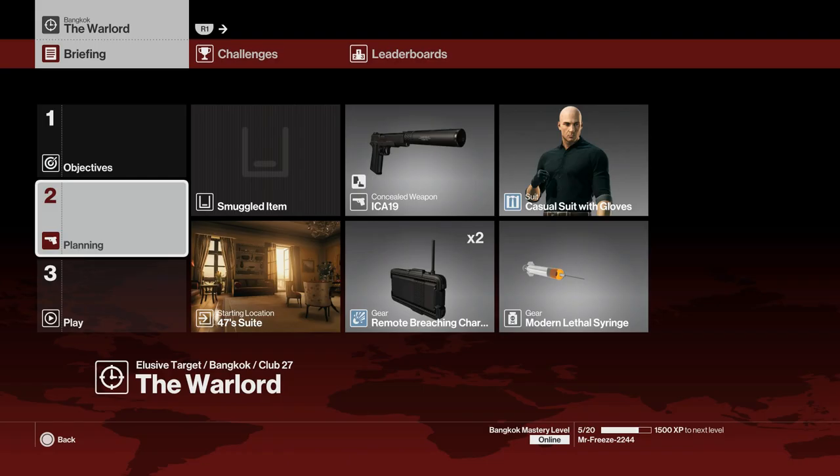Yo, what's up Freeze Army and welcome to our silent assassin walkthrough for the Warlord elusive target number 20. My name is Mr. Freeze2244. For this one we are going to bring along our default pistol, the remote breaching charges, the modern lethal syringe, and we are going to start in 47's suite.